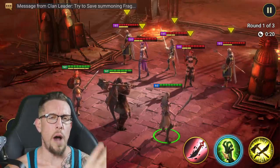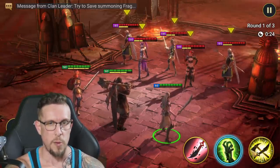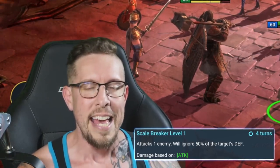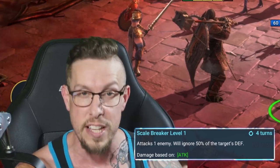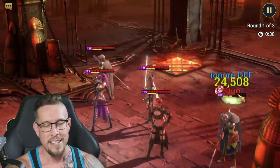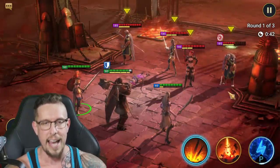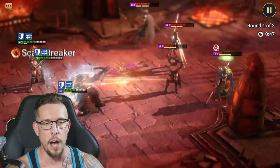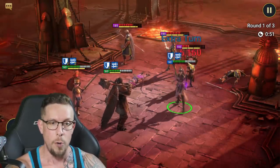All right guys, we are back. So I'm going to start by stating the obvious here, talking about how his A3 works. The A3 ability, again, will ignore 50% of the target's defense. It's a hard hitting ability. It does work with counterattack, it does work with Retaliation sets, Avenging sets, Retribution Mastery. It does not work with ally attack. So there it is — he is hitting twice with his A1, but with counterattack, if he is attacked, he will be going in every single time with the A3.